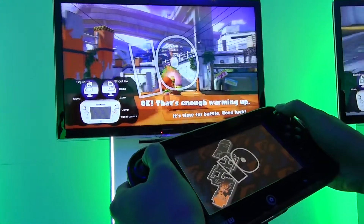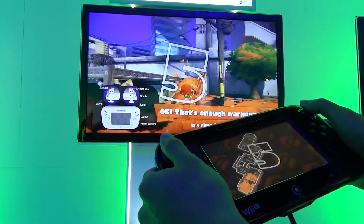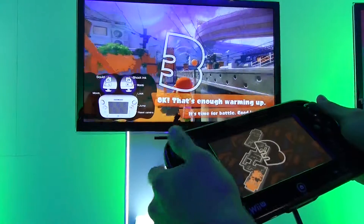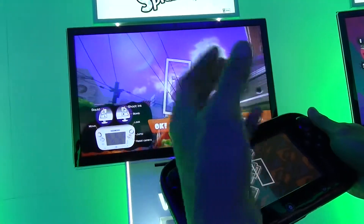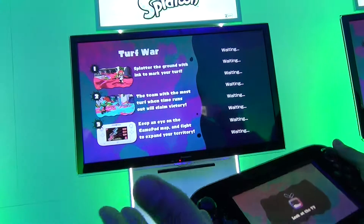There's a weapons gauge that you fill up with each amount of paint or ink that you cover the walls with. Once you hit a certain amount, you'll unleash a super weapon, which is devastating and will give you an advantage.